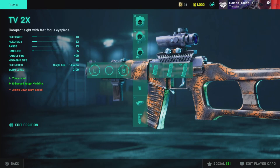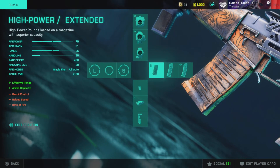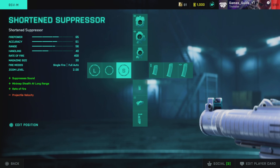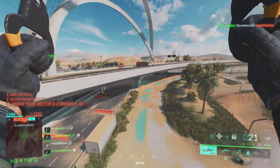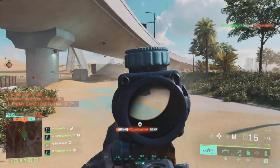Hey guys, it's GamesGuide here. We're going to be looking at the BSVM — I've shown you my setup so you can have a look at what we're running, just pause the video if you want to check that out. The BSVM has an integrated suppressor that will keep you off the mini map when you're firing. This gun is getting slept on, not used very often, so I'm going to show you what it can do.